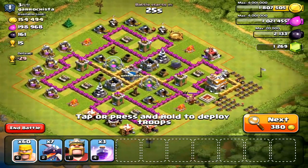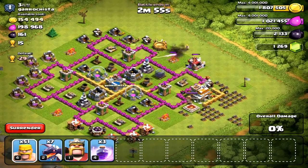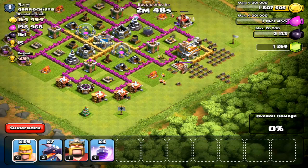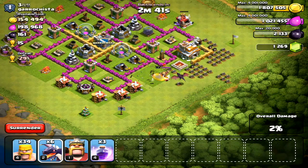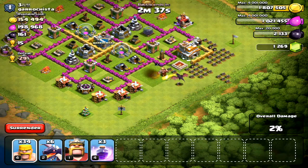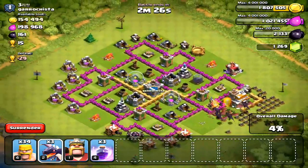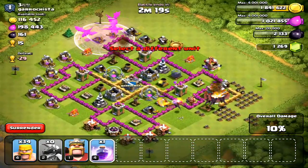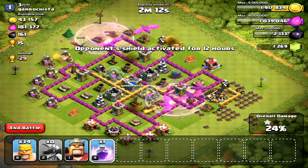Alright, this next base — I didn't realize it at the time, but I should have never tried to attack it. It looks like the air defenses are easily taken out, but the way his walls are set up makes it very difficult to actually reach the air defense. I was in a rush to get this video out, so I should have passed on this attack. The clan castle is directly in the middle, making it hard to lure troops. I drop all my dragons and they're already circling around the air defense.